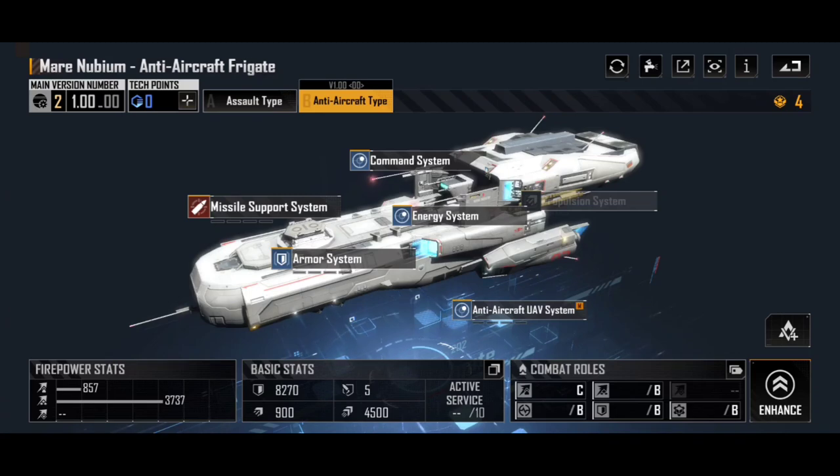UAVs are untargetable — nothing can shoot them, nothing can destroy them. You have to take out the Mare Nubium itself if you want to stop them. As long as you've got some other good ships, like a Carillion Recon or Carillion Special in the front row, maybe some other mid-row frigates as well, you're going to have a nice bit of anti-air denial. I often put a couple of these into a fleet alongside Noma M470 anti-aircraft in the back row — that protects your back row while the Mare Nubium covers the middle row.